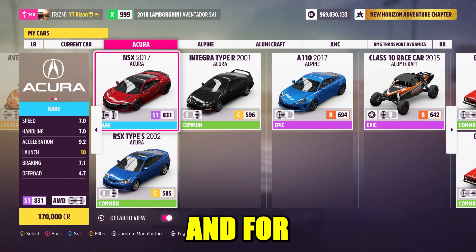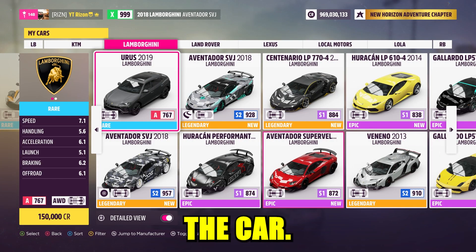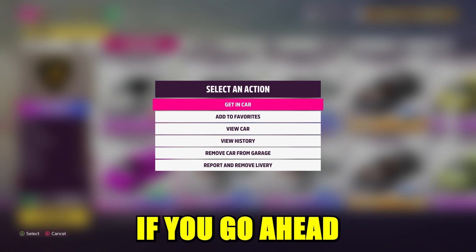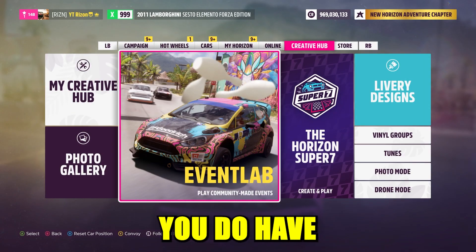For the first part of today's video you're going to need a specific car. Now I say this every time — you don't need this exact car, it will still work with any other car, but it's most efficient if you use the Lamborghini Sesto Elemento Forza Edition. I don't think the car is too expensive in the store.